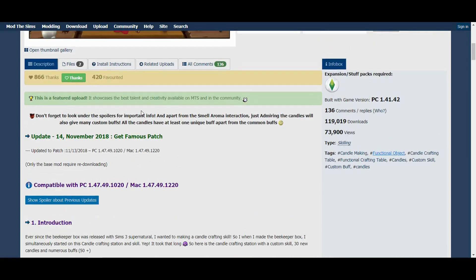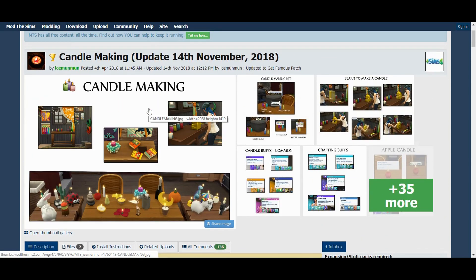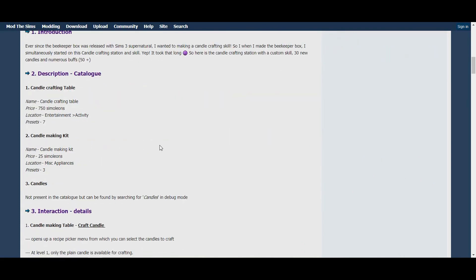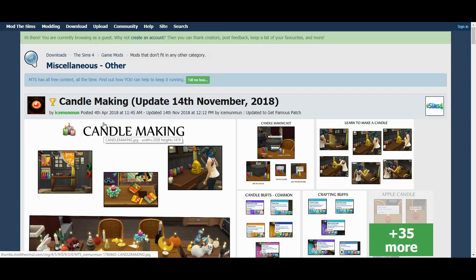Candle making is an older mod that's been downloaded 119,000 times, so you might already have it. It fits a farm setting well — if you have the beekeeping box, you can pretend you got your wax from there and make candles from it. You can also sell the candles at your farmers market, the flea market, or similar — it's just another way for your farm to make money.